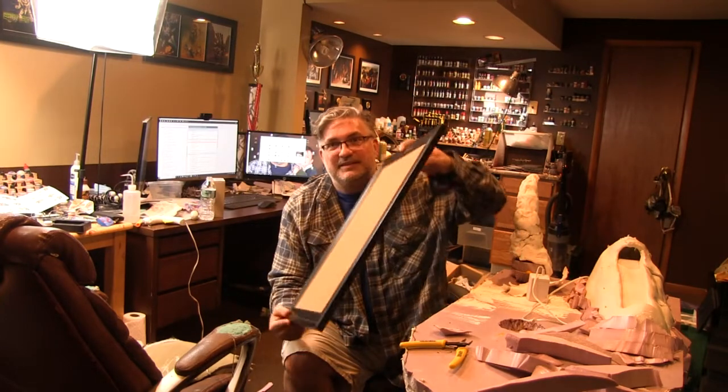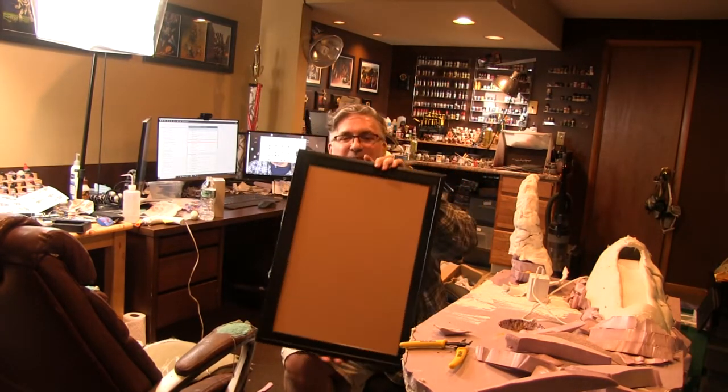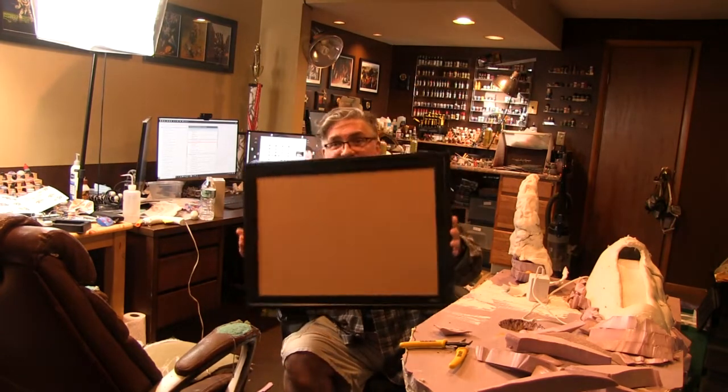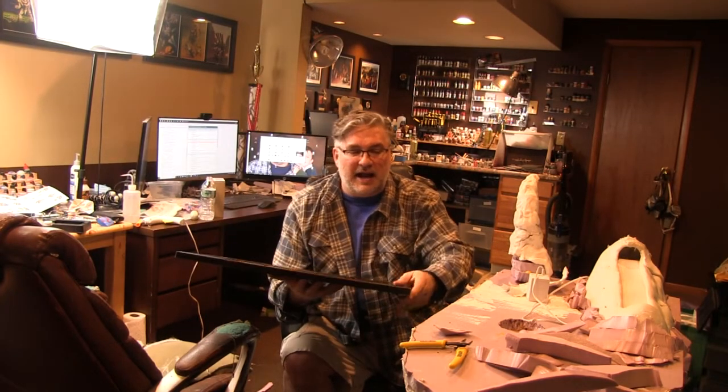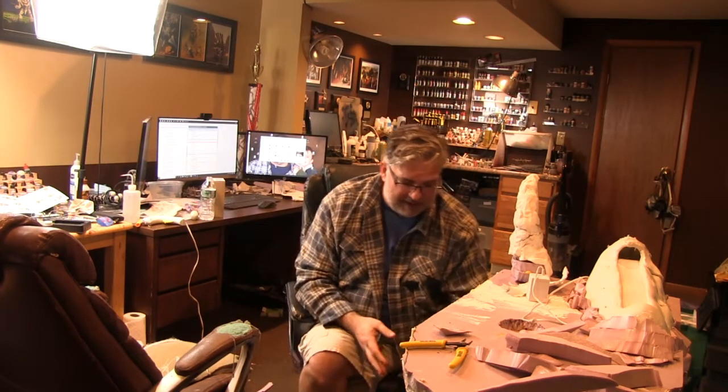I realized very early that a display board really mattered. Not many people had them - they were walking around with buckets, boxes with their miniatures, or army transports going from table to table. I started working with simple display boards. My all-time go-to is simple little cork boards. This one you can get at Staples or on Amazon - it's about 23 by 17 outer dimensions. They're really nice because they're super lightweight and they come framed already.